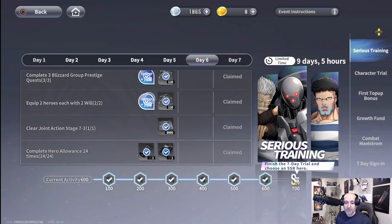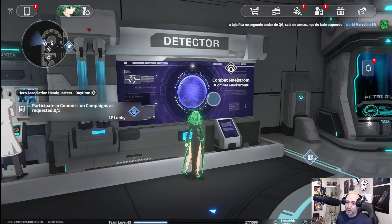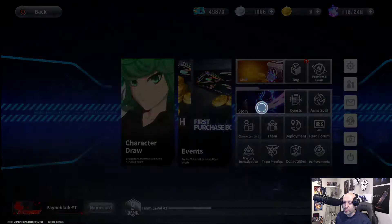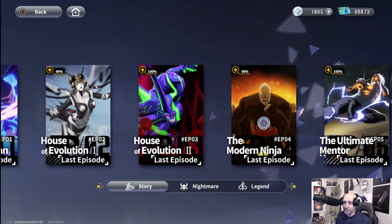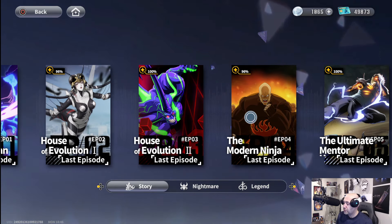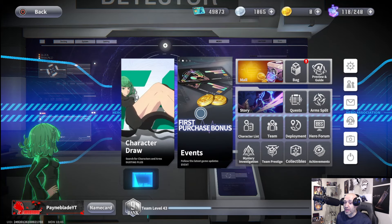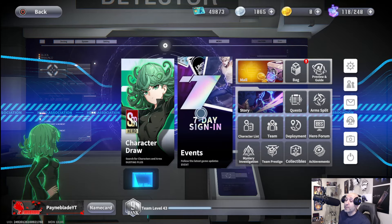The last task is to reach story star level 15 in the Modern Ninja storyline. Go to story mode, then main story, and look for the Modern Ninja section. You need about 15 out of 19 stars — pretty straightforward and easy to do. You should be trying to get 100% on all of these anyway, and it's also a great place to earn stamina.